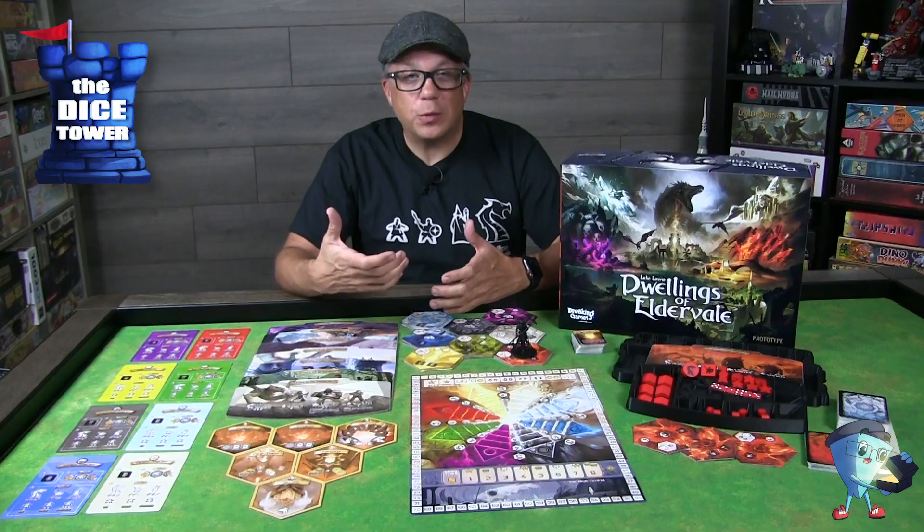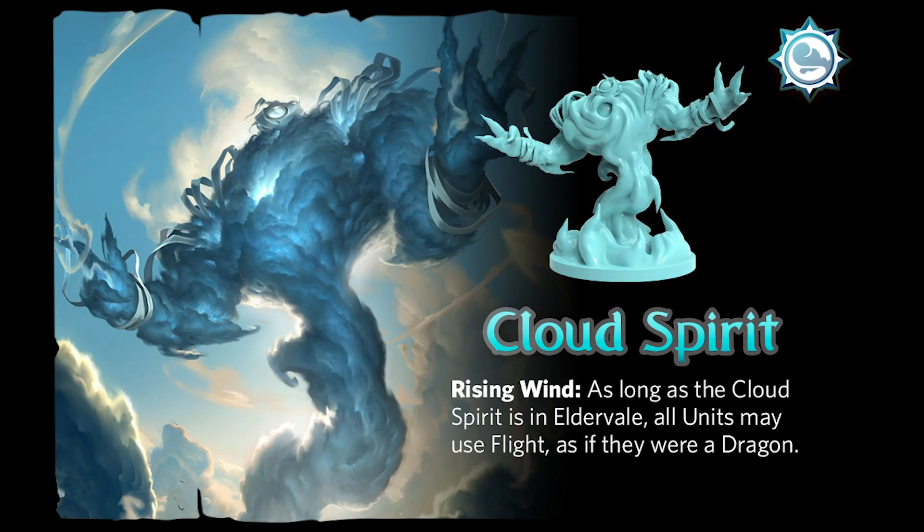Cloud Spirit's power is Rising Wind. As long as the Cloud Spirit is in Eldervale, all units may use flight as if they were a dragon.